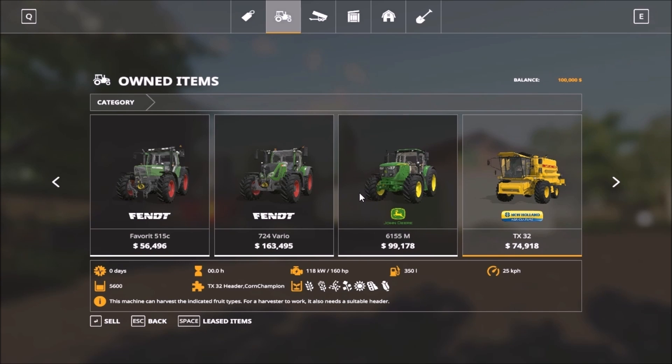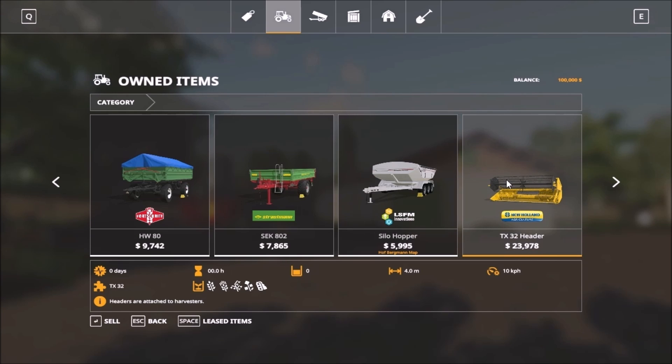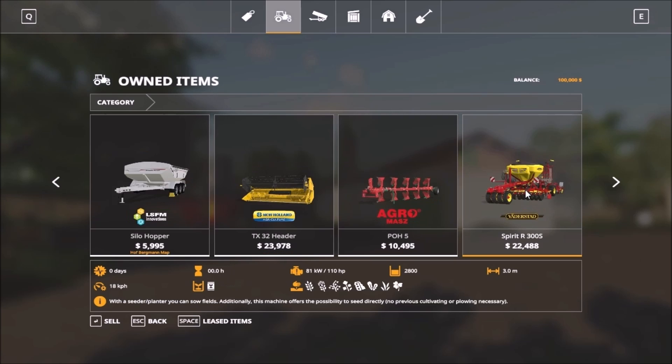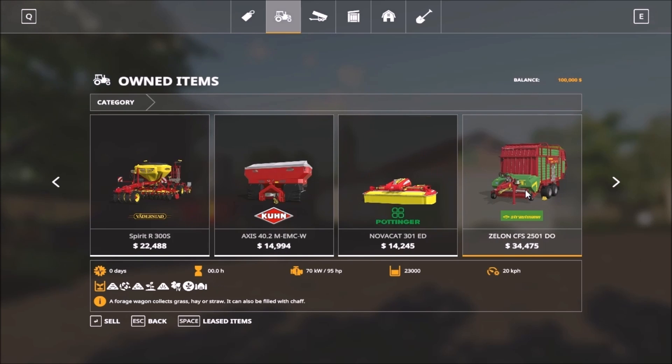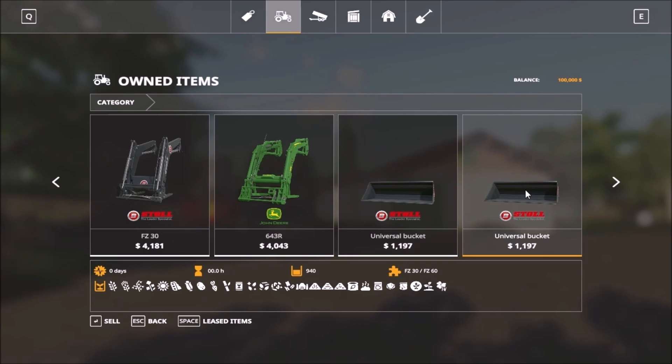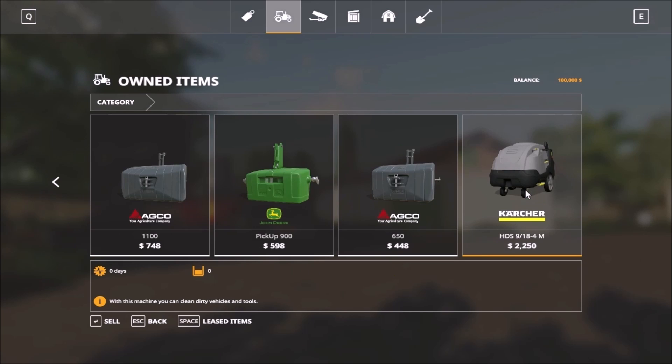Then we have the equipment. We have a good few tractors — three or four tractors. The harvester, then the runabout. Trailers, silo hopper as well. Then we have the headers for the harvester, then field equipment, the front load attachments for the tractor, and then we have weights and the washer.